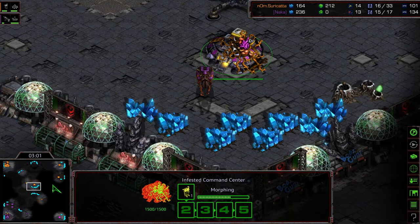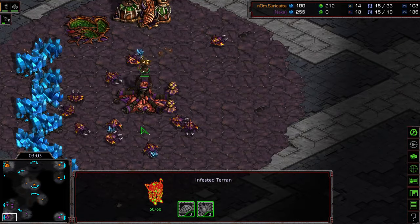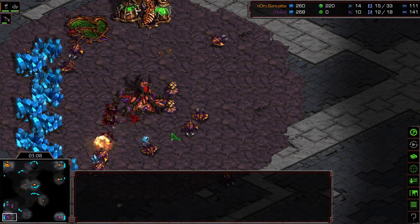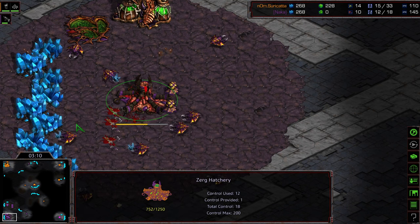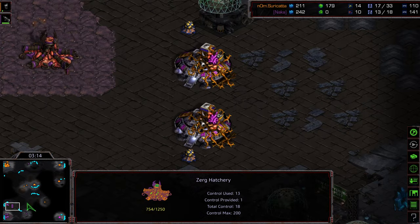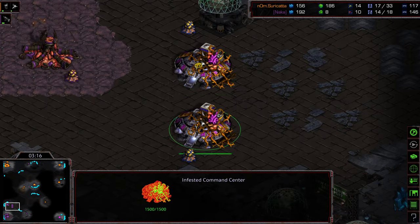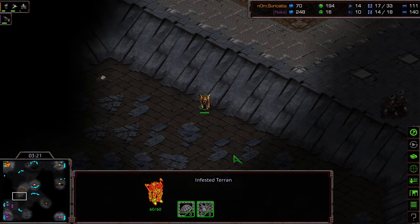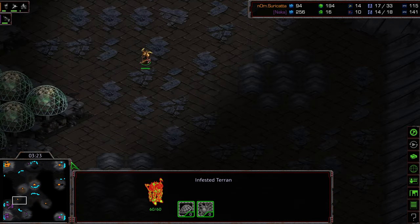Two cannons already warping in before the drone is even able to get the high ground. An Infested Terran already walking into the main here for Surikata. Nice split, but it lands on the hatchery and gets three drones with it — knocks it down to ten drones. A little bit of a staggered spread, so I don't think that's even going to be a front door seal. Another Infested Terran moving up; this might be a quick one.